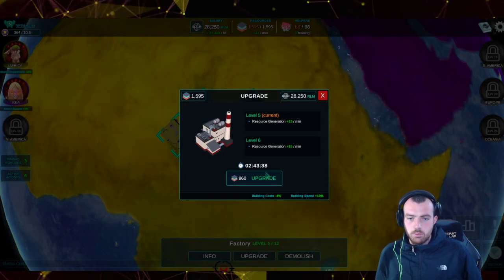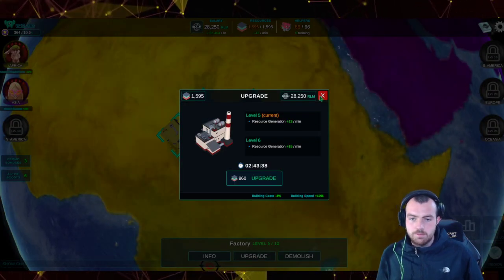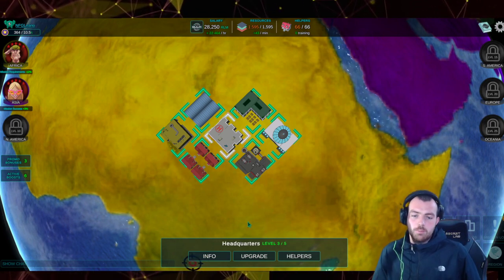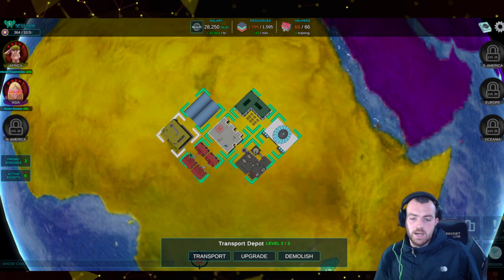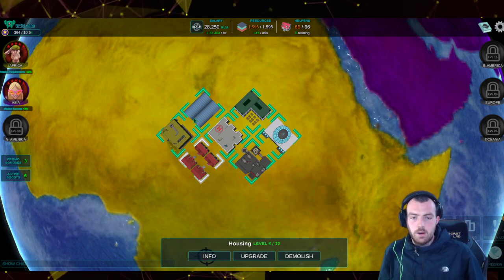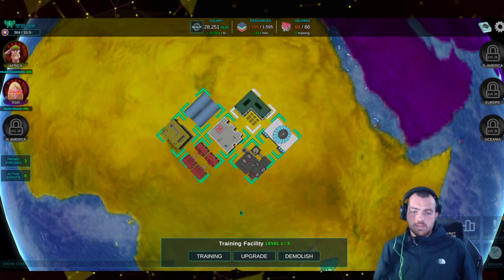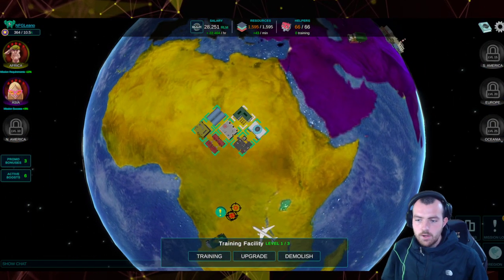Press the upgrade button and upgrade your materials. When you first start out, get these from level one to about level three, and upgrade the headquarters to level three as well. Then you'll have a transport depot, housing, storage vault, headquarters, factory, research lab, and training facility.